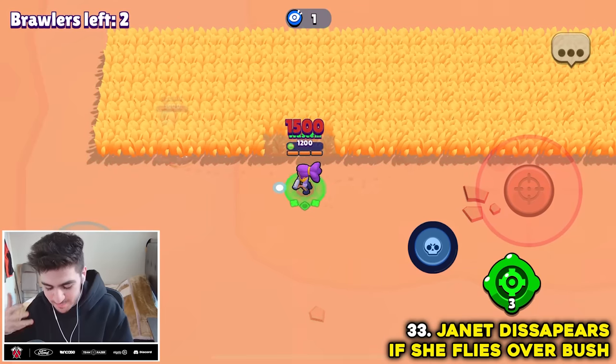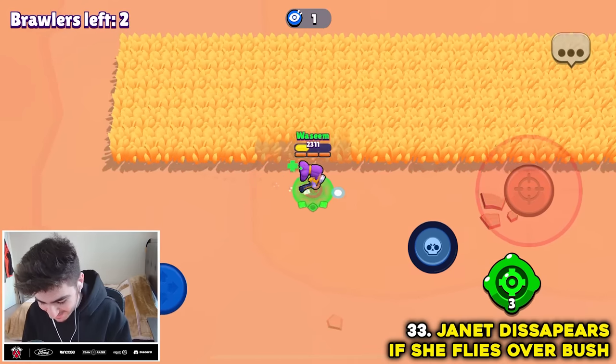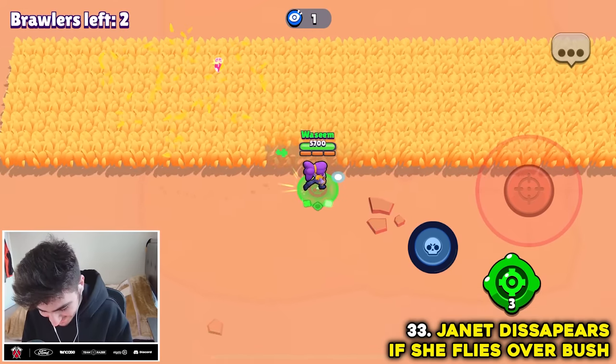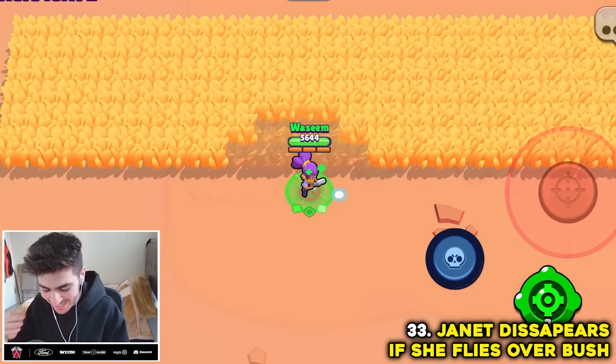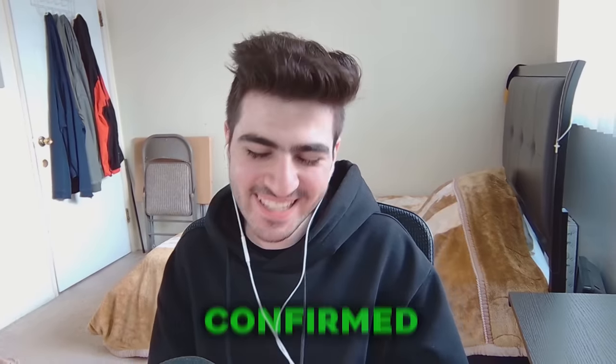Apparently Janet will disappear and reappear midair if she uses her super inside of a bush. It actually does — it's staying in the bush. It's like you're going in and out of consciousness. That doesn't make any sense, but myth confirmed.